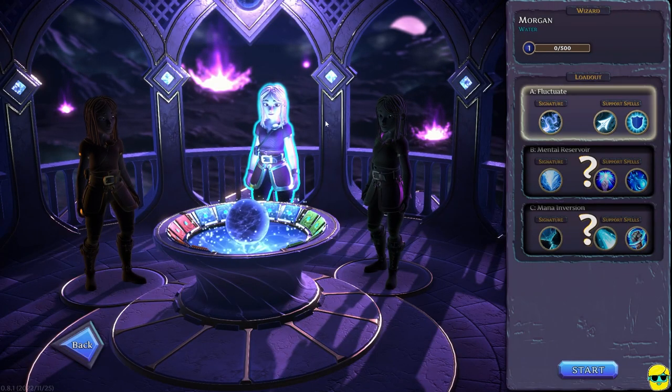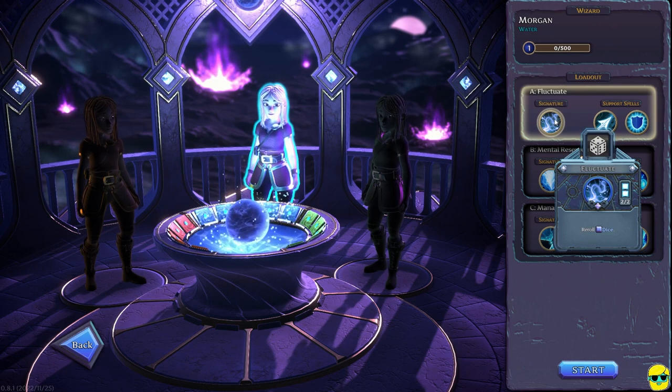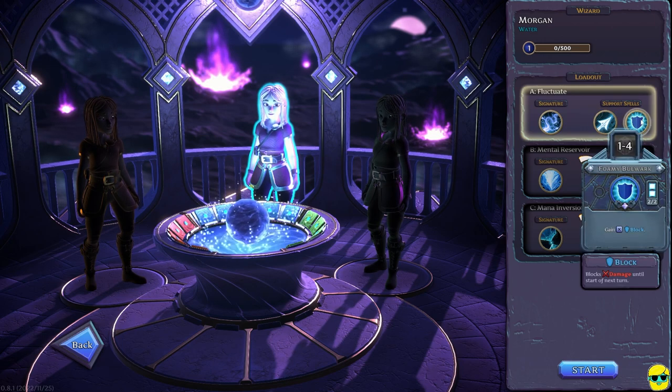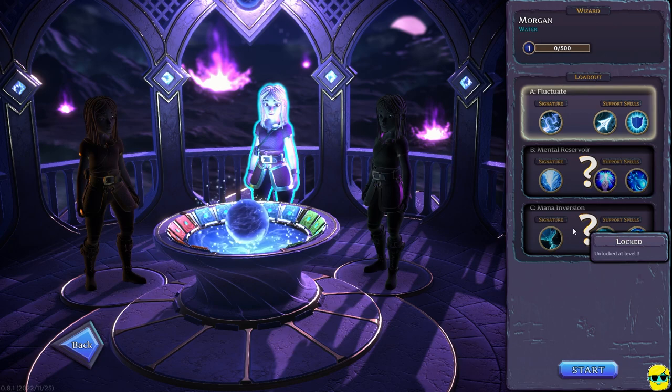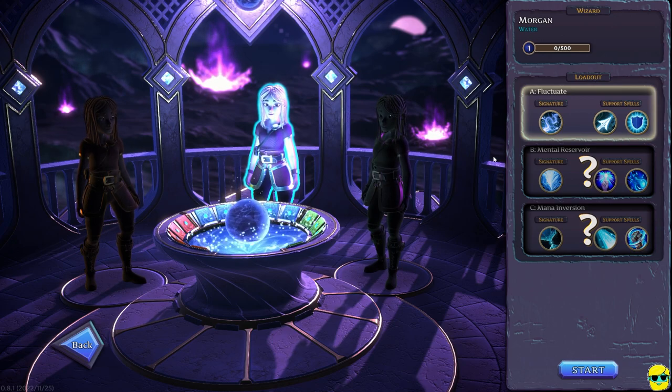So I can only choose this center choice right now and it looks like I'm Morgan. I'm a water wizard. I'm assuming this is level zero out of 500 experience and my loadout gives me a signature spell of Fluctuate and some support spells of Ice Spear and Foamy Bulwark. So that looks fantastic. I could choose a different loadout as I level up. So it's kind of a roguelite in that element where it starts with some locked elements and lets you open up new possibilities as you go, but then the game itself is randomized, like Slay the Spire perhaps.